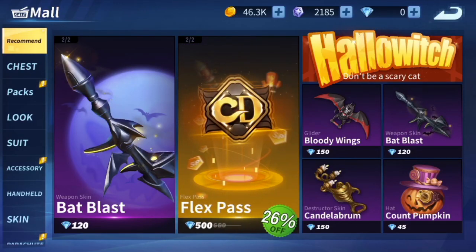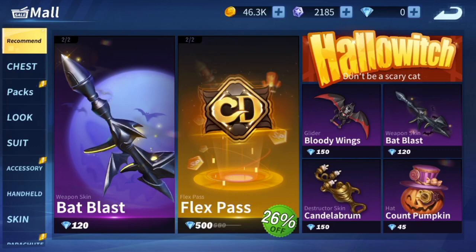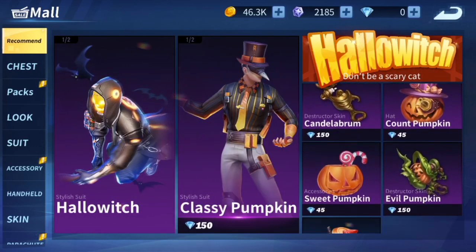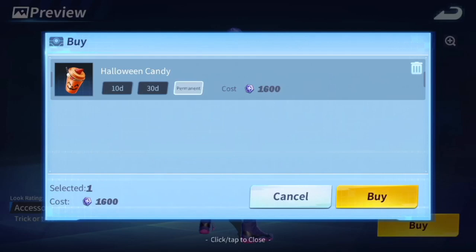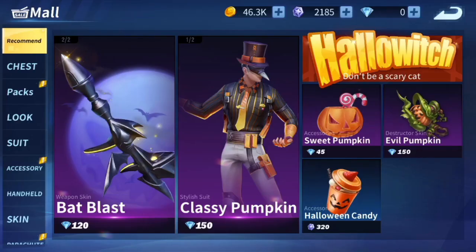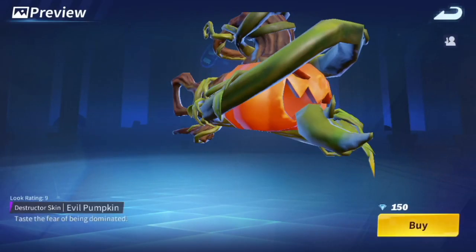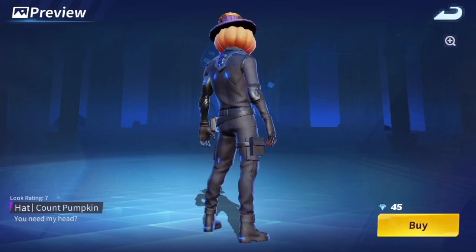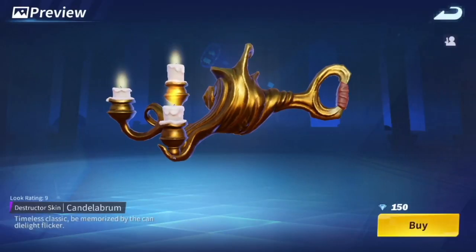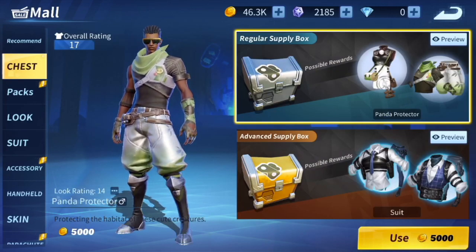Here's the next one which is the casual pumpkin suit — the pumpkin suit looks gold, the tie looks dope. There are also some new gliders and new destructors. Here is a new glider called the bat glider — it basically looks like the new old style but it's awesome. There's also the Halloween candy glider which I can buy for permanent. There's also the count pumpkin accessory and a destructor with the Halloween theme, plus the next pumpkin head destructor which is dope.